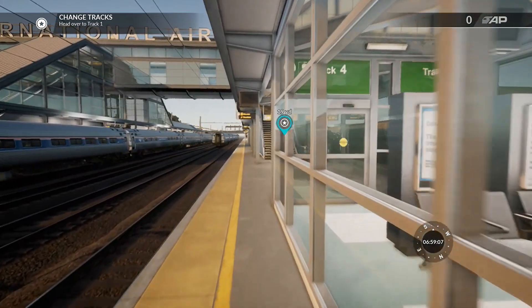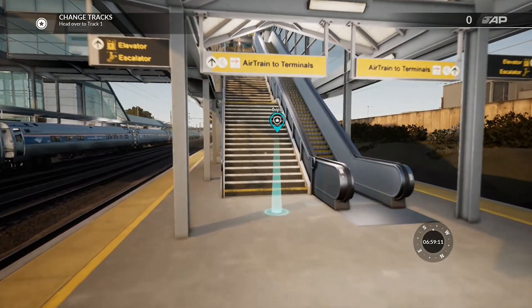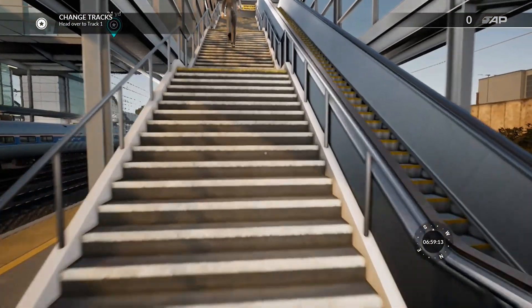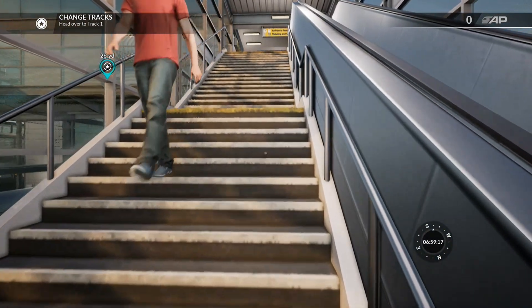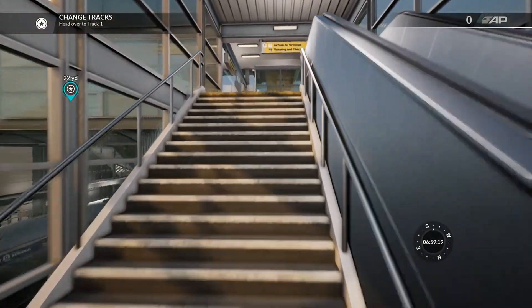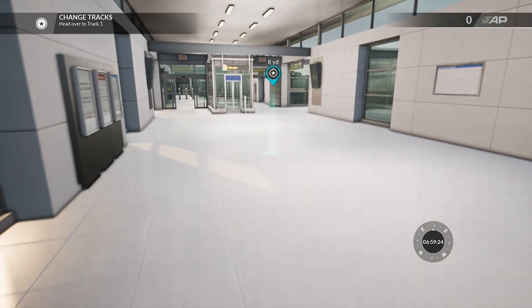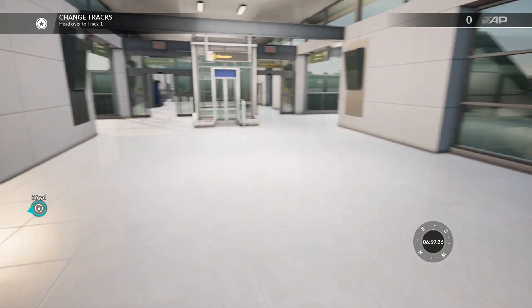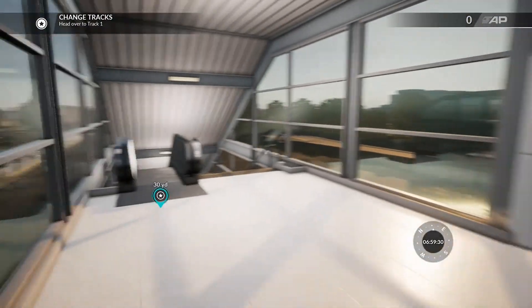Basically, we're doing the first mission of this whole Northeastern Corridor — or whatever you want to call it — series of things they have here. That guy's floating, don't worry about that. Both screens are saying that guy was floating. We're doing the first mission, which is City Sprinter, essentially going from Newark Liberty Airport to Newark Penn to New York Penn.